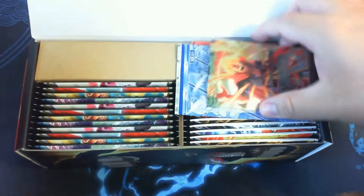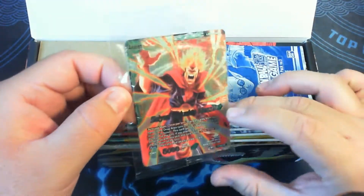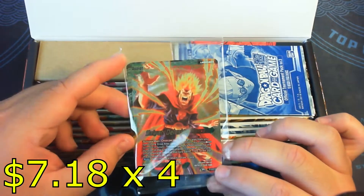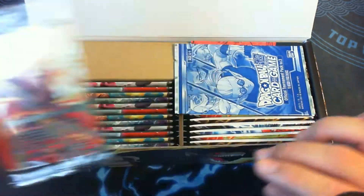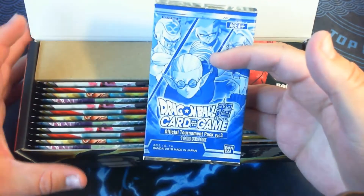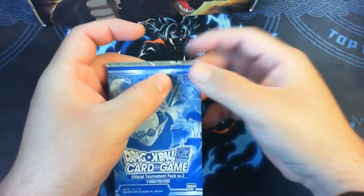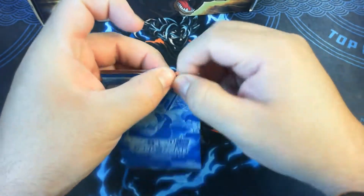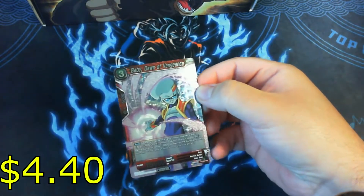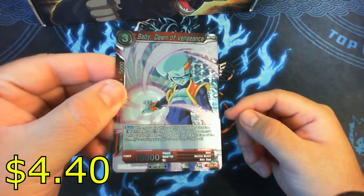Looks like we got the Hercule leader card. All right, so first up, Hercule leader — not too bad, I'll try to trade for the other ones, see if anybody wants to trade. And then we got our tournament pack — all in three — come on, get me something good. And looks like we got a Baby. Oh well, not too bad.